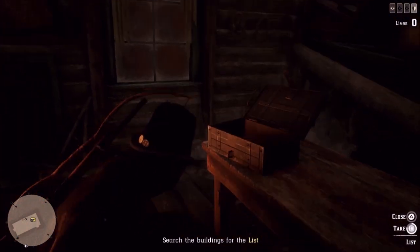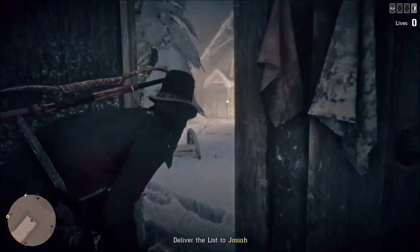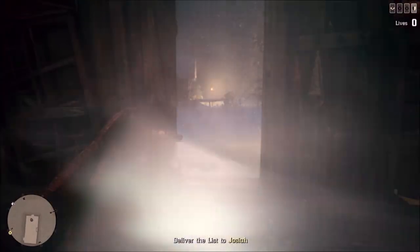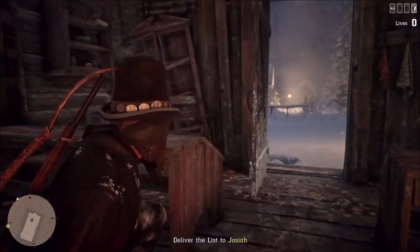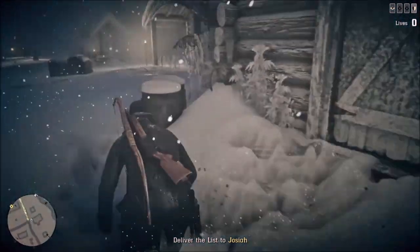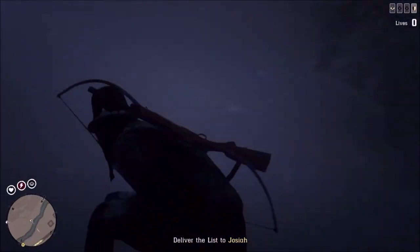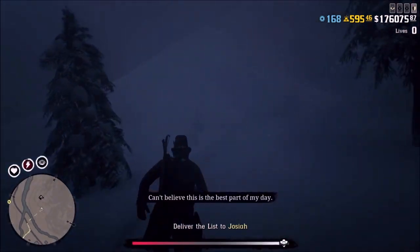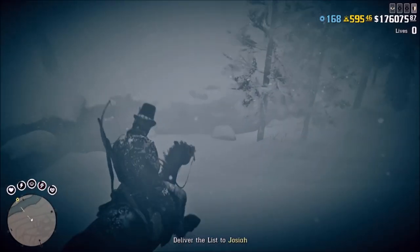The exit is the same for all three buildings — it doesn't matter which building the list is in. If you didn't kill the guy on the right side of the middle building, keep an eye out for him. He's right there — I almost got spotted. Wait until he turns around, then cross the street. Basically, just go all the way back to the horse — back to the original hill where you shot the first guy with the bow and arrow.